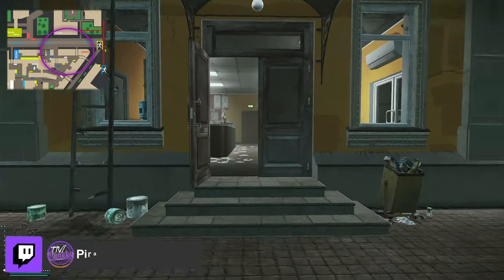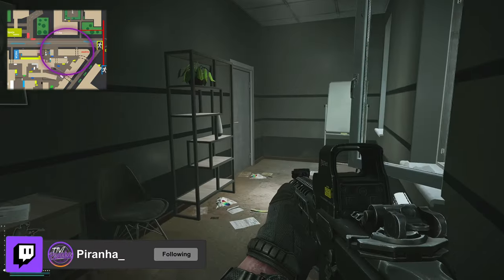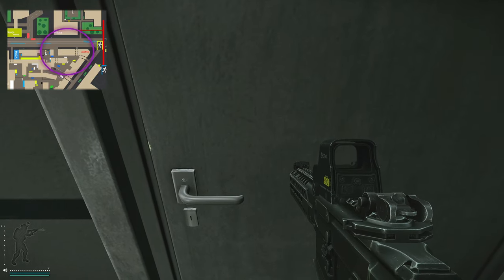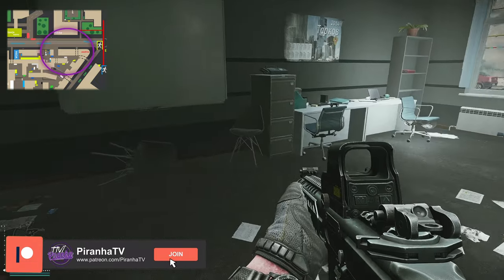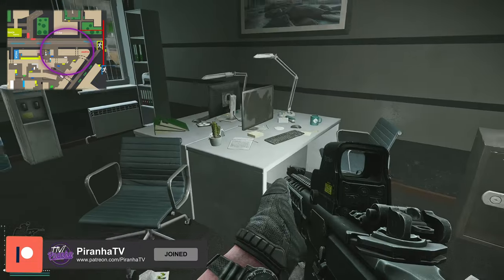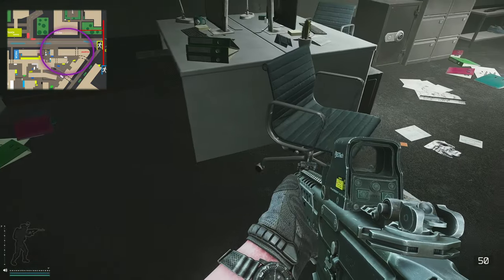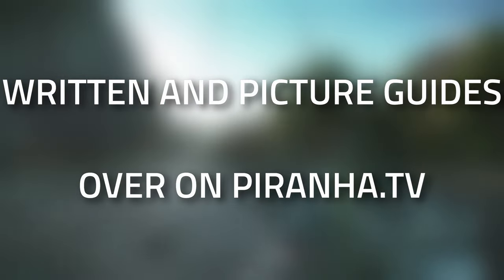This building right here on the right hand side, the yellow one — this is the one that we're going to want to enter. Coming in just like so, we're going to swing around to the left, and here is the door that it actually unlocks. Inside this room you do get one jacket, three drawers, a safe, as well as two PC blocks.